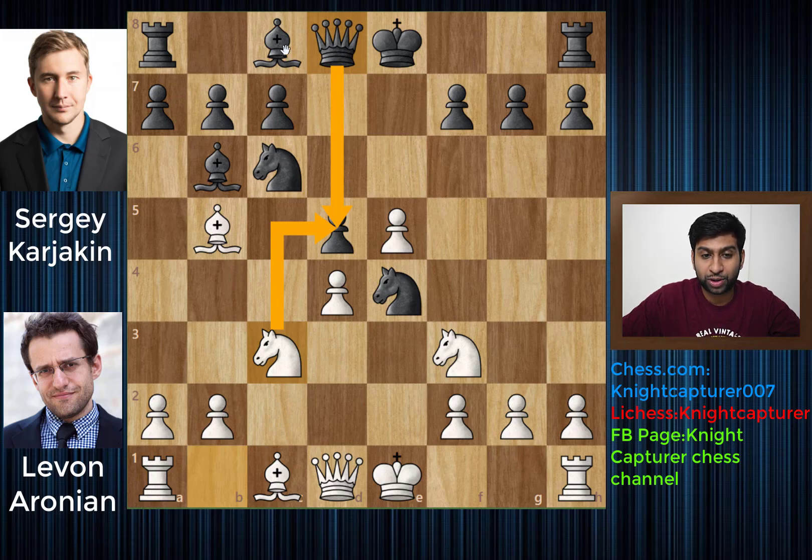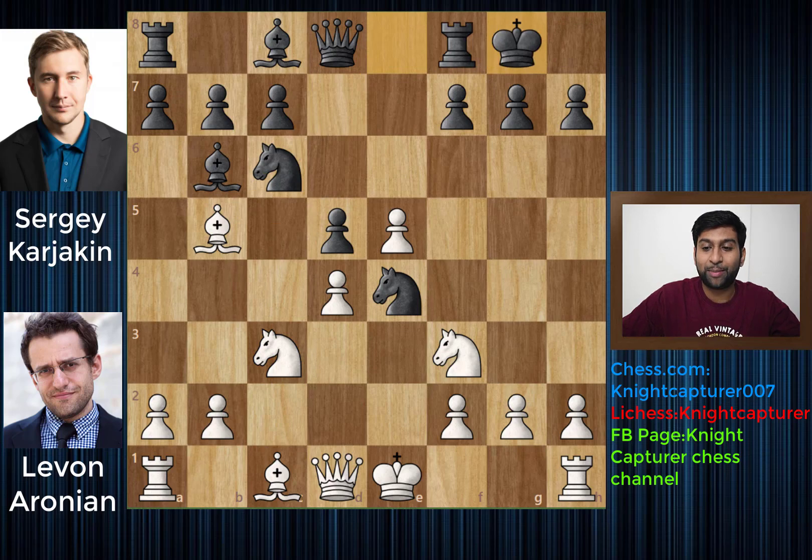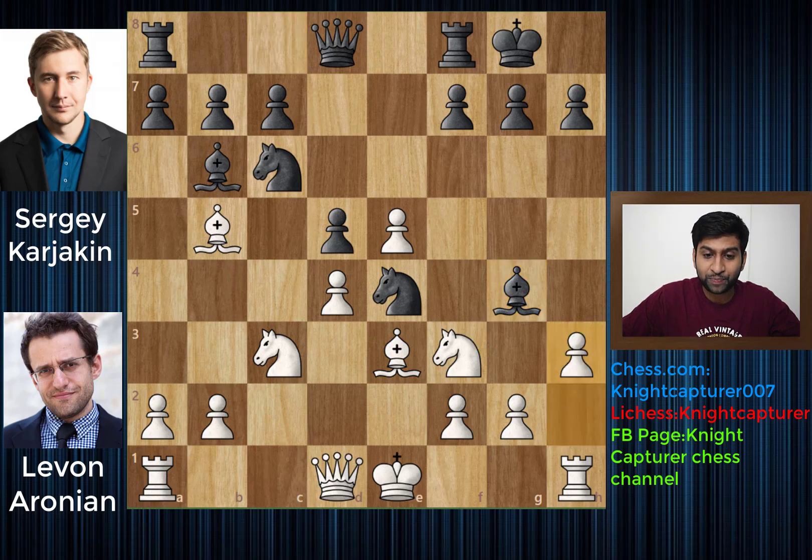Right now the pawn is completely fine, it's defended by the Queen. But once the Queen moves then it won't really be possible to defend it, so this Queen cannot move from d5 unless you put the Bishop here to defend the pawn, or you can defend it by putting your Knight back — not immediately, because this Bishop is attacking your King, so it's pinned. And we have castles by Black.